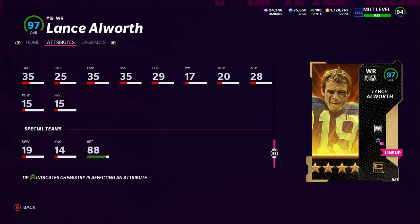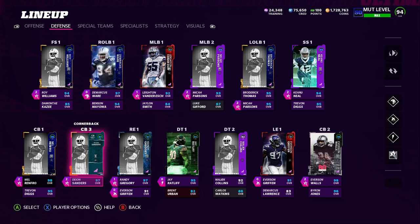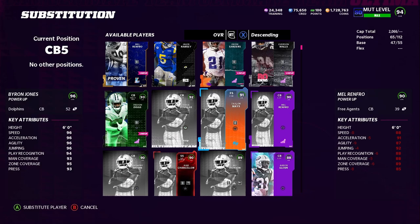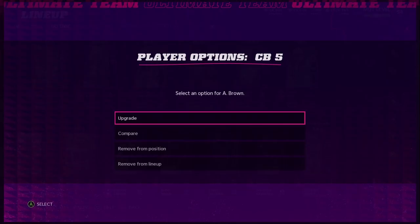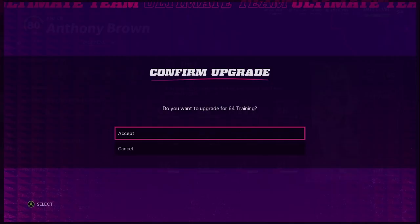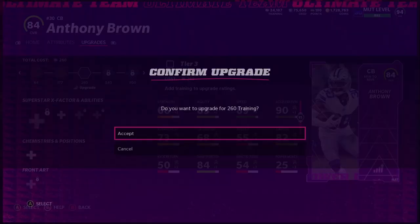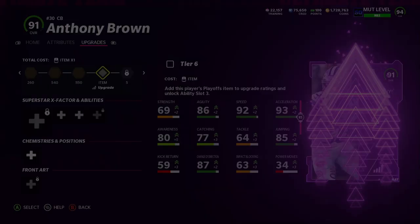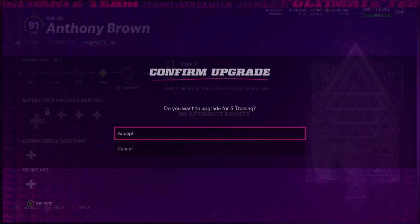Now let's power up Anthony Brown. I'll use him here and there even though our cards are pretty stacked. I'm going to temporarily take out Byron Jones just for the purposes of this video so I can power him up. They only give him a 78 overall cornerback card for his power-up, which is a bit odd. The upgrade costs around 2,000 training — actually 1,955. And they don't require adding cards from other Maddens anymore, which makes it easier.